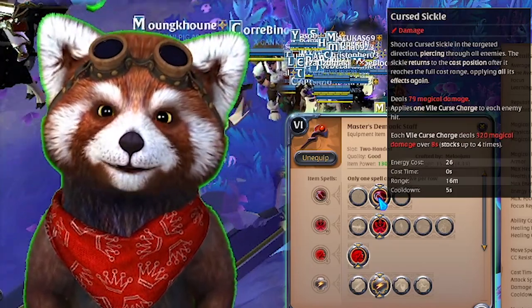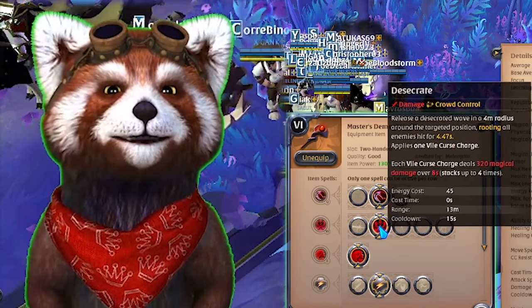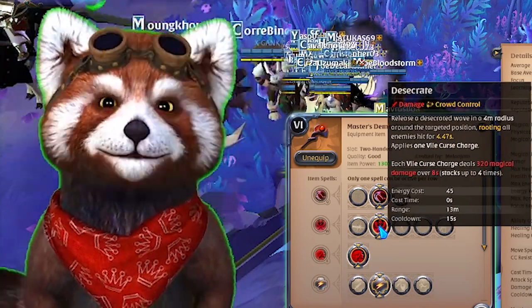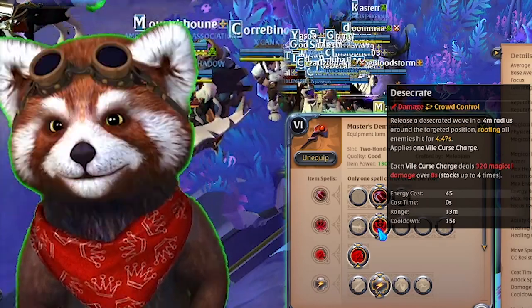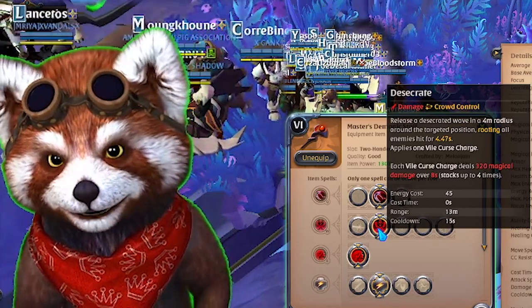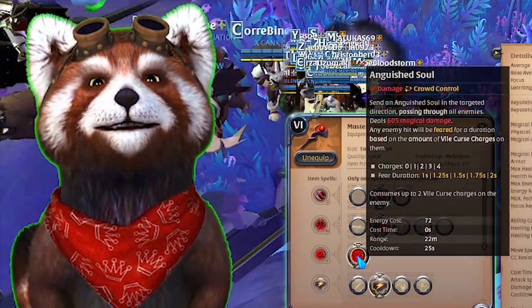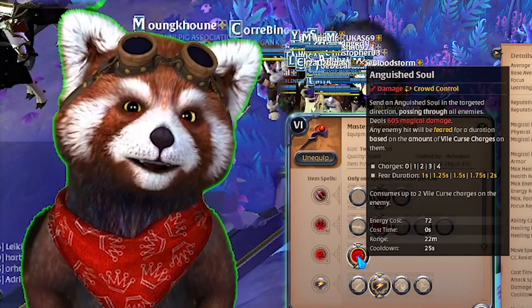This is perfect for a kiting fight. Secondarily, we're using Desecrate, which is a crowd control effect that roots people in place. This is also good for kiting — to stop an assailant in their tracks so you can reposition yourself — and it also applies a Vile Curse charge.